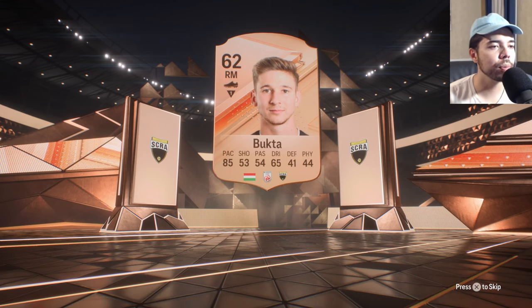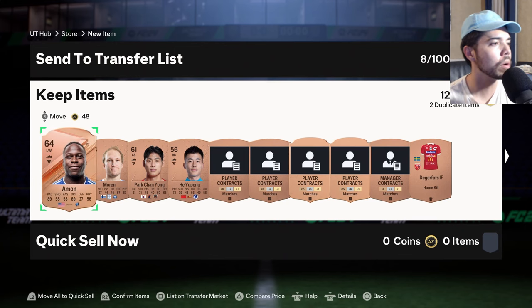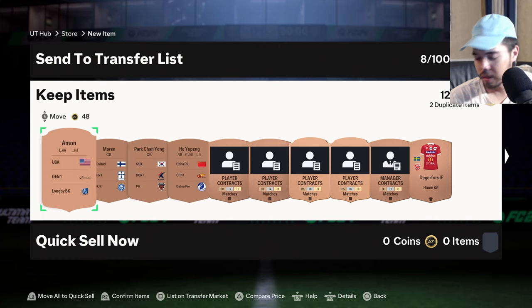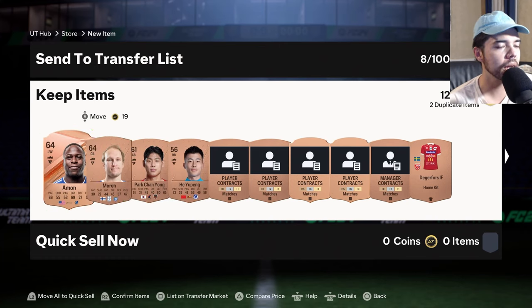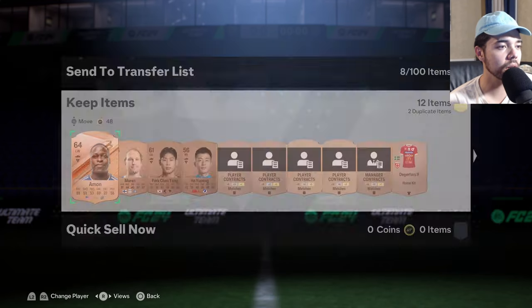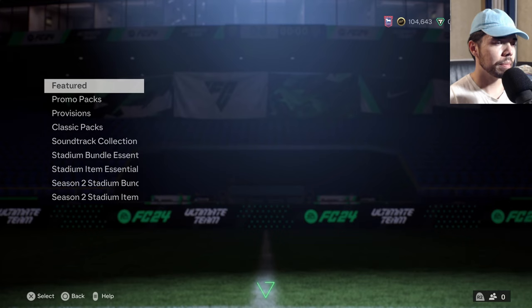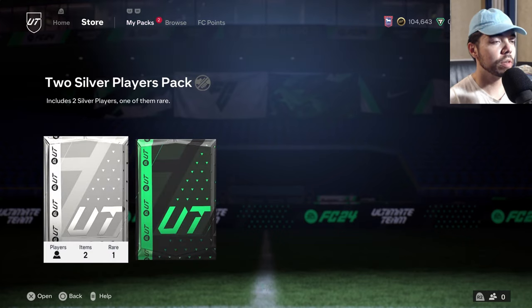Courtney Perkins... oh we got Bukta! This guy plays in the Austrian Bundesliga I think. Oh dude, who's this - Amon, 89 pace, plays in the Danish league. My dog thinks this is a good card clearly. Alright, so we've got a couple of silver packs. We're doing the same thing where we've got the two silver players pack with a rare, and then the four common rare players.